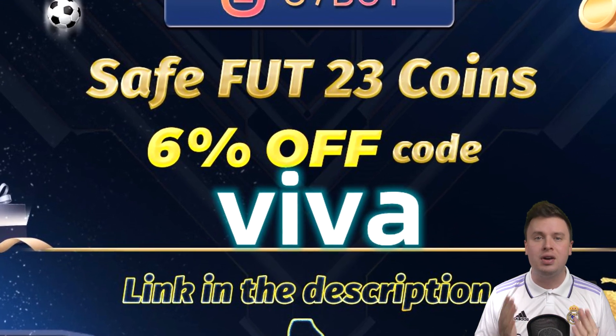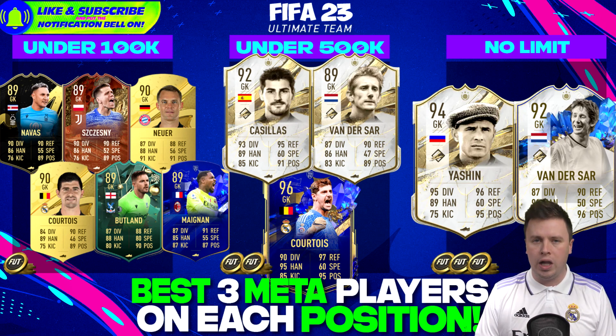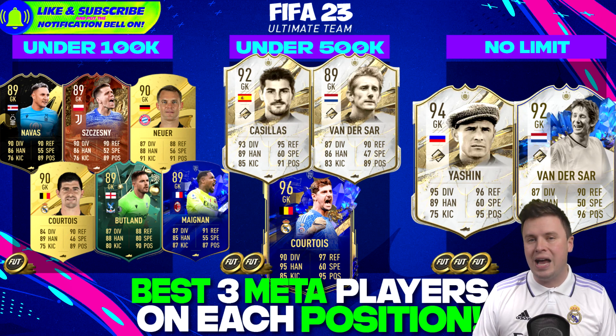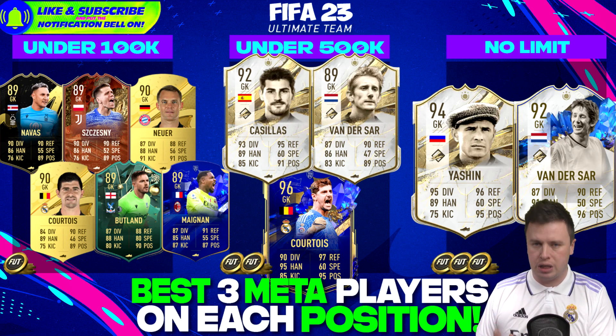Starting off the episode with the goalkeepers. For every single category we're shaping them into three tiers: under 100k, under 500k, and then the no-limit players. For goalkeepers you want reflexes and diving as number one and two, then handling and positioning as numbers three and four.